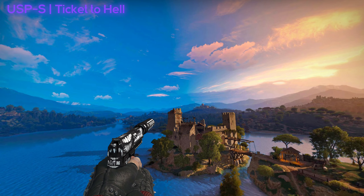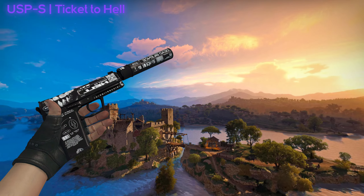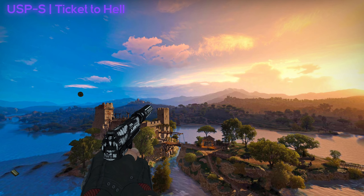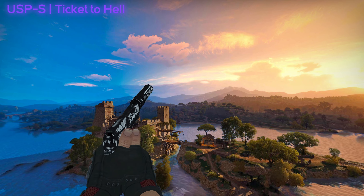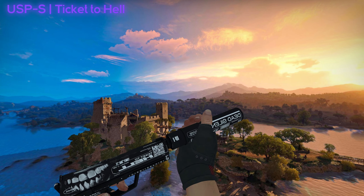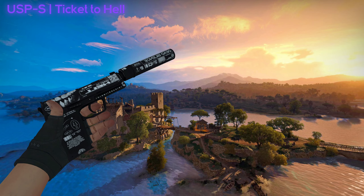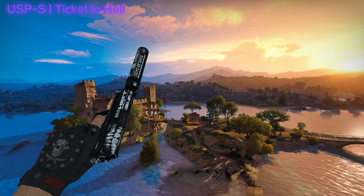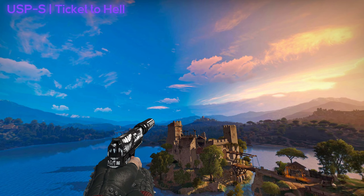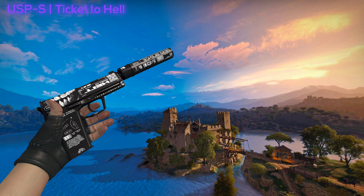This next skin is another favorite of mine — it's the USP-S Ticket to Hell. It's quite a controversial skin because some people will say it's just a black skin with writing slapped on top. On one point I agree, but on the other side I really think this is a really nice design. Do I think it captures the Dreams and Nightmares case theme? No, absolutely not. I think this should have been put in another case, maybe an unthemed one. But I think it's a nice addition to the USP-S range. I'm pretty sure it's going to be a cheap skin and you can probably do a lot of crafts with it. It fits a print stream loadout with an AK Slate and maybe an AWP Graphite.